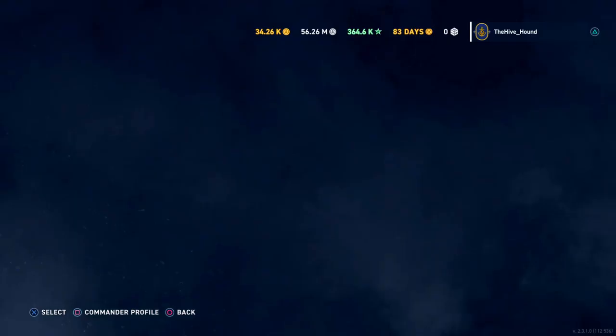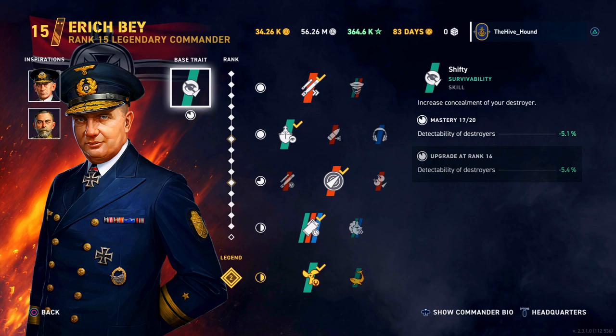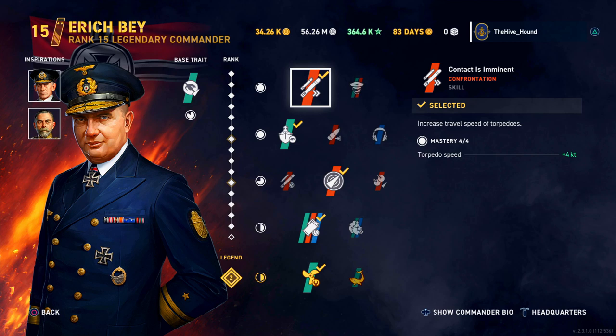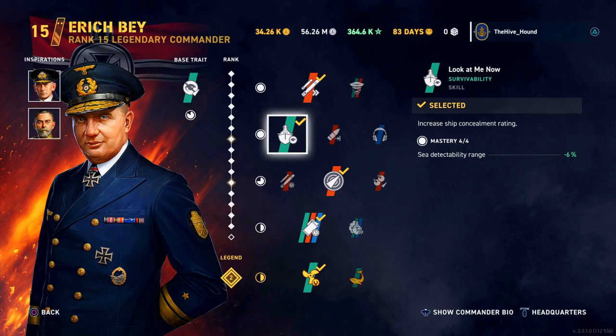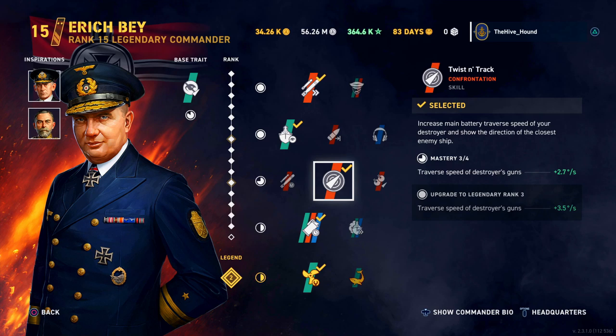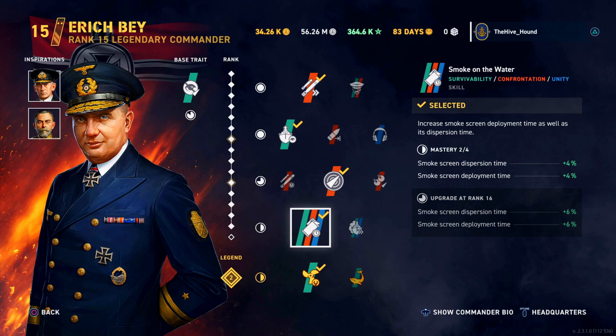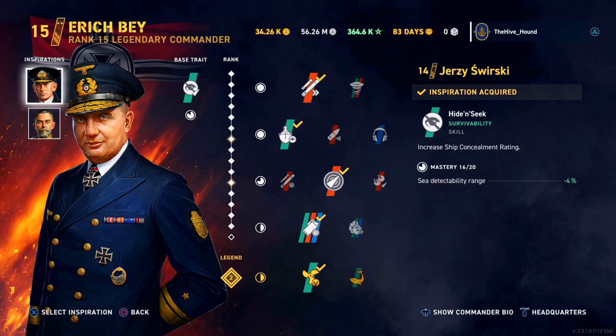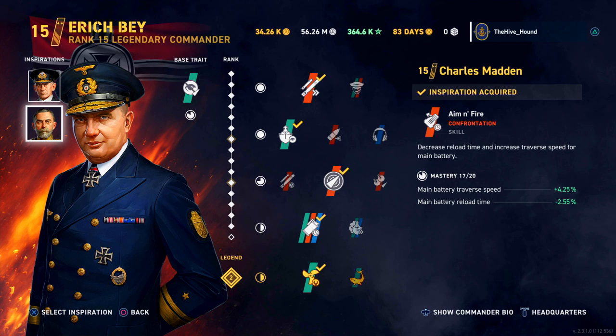Let's have a look at my commander first so you know where we stand — I stupidly didn't record the base stats before this came out. We are using our legendary rank 2 Eric B. We've gone for Contact is Imminent, giving a 4-knot increase to torpedo speed, minus 6 to sea detectability range, Twist and Track which increases gun traverse, smoke screen dispersion and deployment time, and Unstoppable for the engine repair. Our base trait reduces sea detectability range, and we're using Jezer Schwartz Sticky for minus 4 to sea detectability and Charles Madden for main battery traverse speed and reload time.